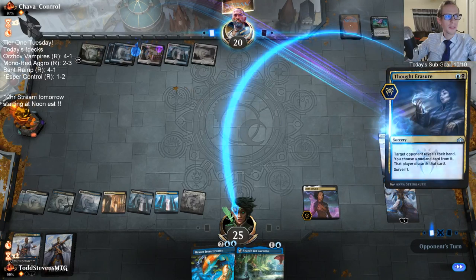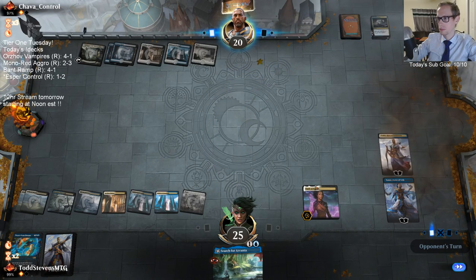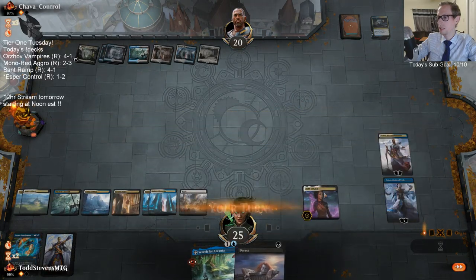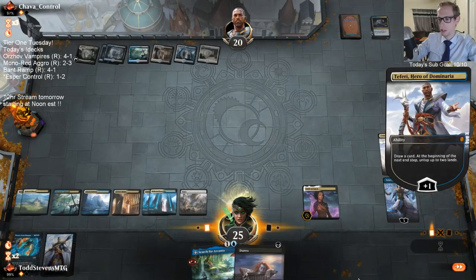Am I drawn from Dreams? That's Ascanta, you so good. They kept that on top very quickly. They drew another land — lands are the best they can draw. Now let's draw this thing first so we have more information with the Narset.